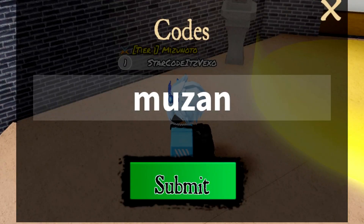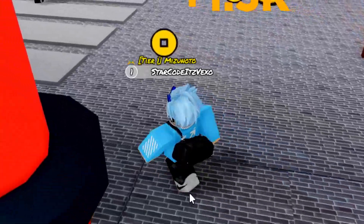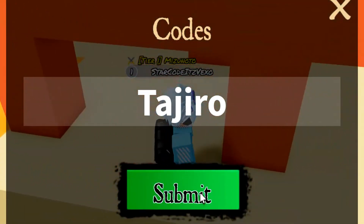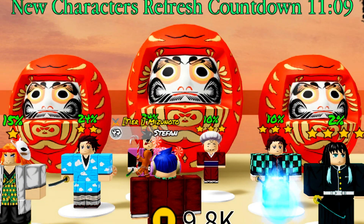We now move on to the next code, which is going to be M-U-Z-A-N. Go ahead and enter that code in — Muzan. There we go, 1,500 yen. The next code includes a 10-drill card — go ahead and enter that one in. As you can see, you get 500 yen from that. We've actually got more codes to redeem.